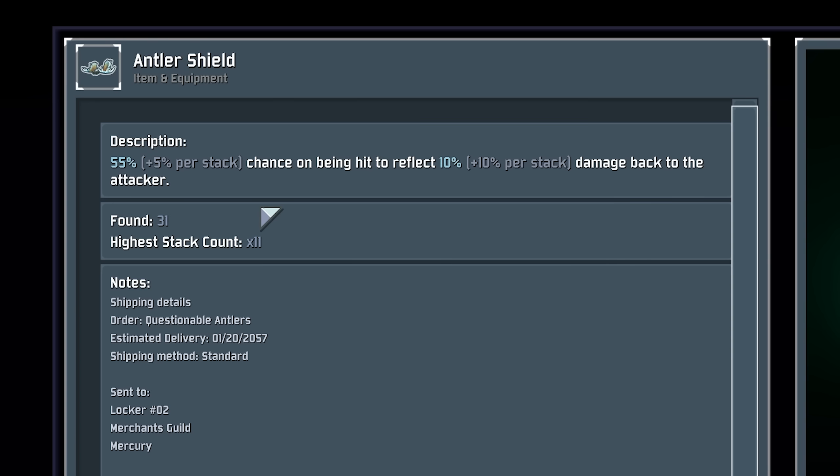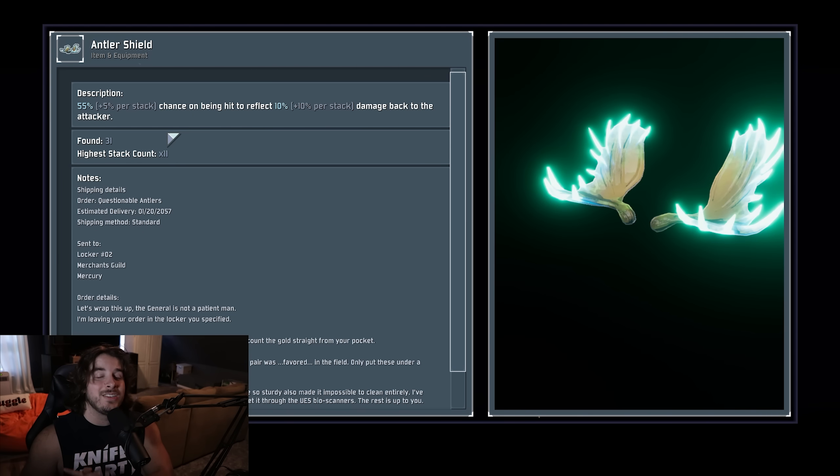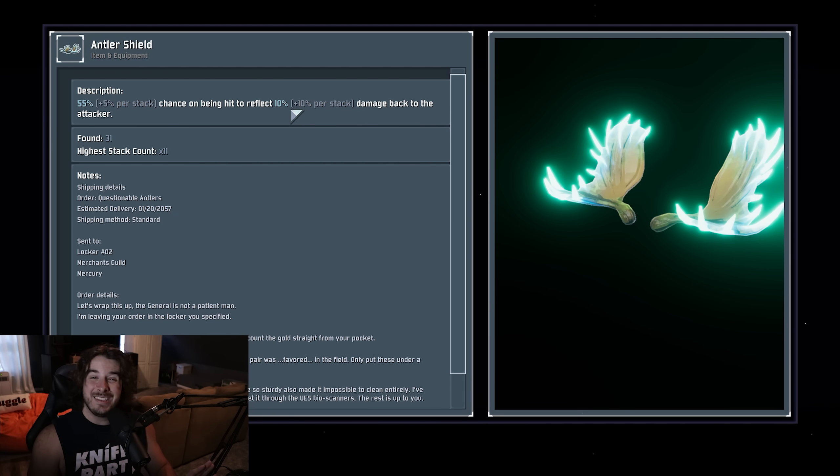Antler Shield gives you a chance to reflect damage back to the attacker based on the damage they deal to you. The big problem here is that you're dealing damage based on the attacker's damage back to their own health. Monsters deal so much less damage than they have maximum health — it's not even close. Let's say best case scenario you're on stage three or four, you found a printer for Antler Shield, and you have 10 stacks. So not only is it a chance to deal damage, it reflects very low damage as well. 10 stacks gives you a 100% chance to reflect 100% of the damage you take back to the attacker.